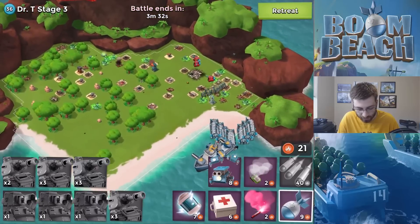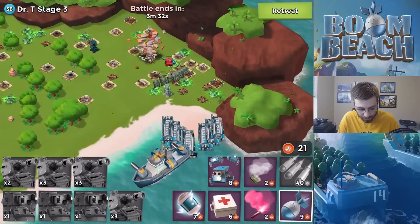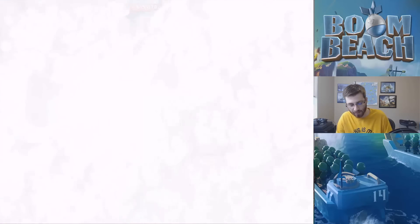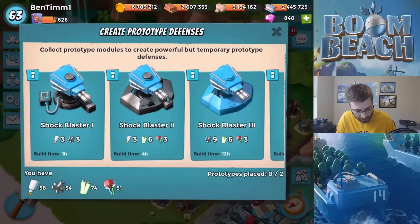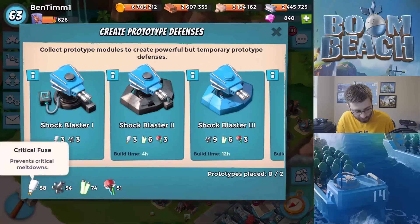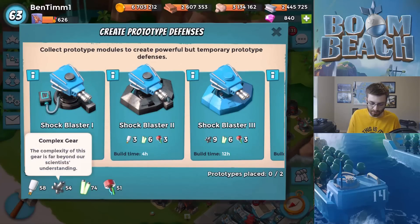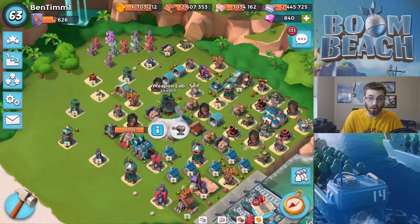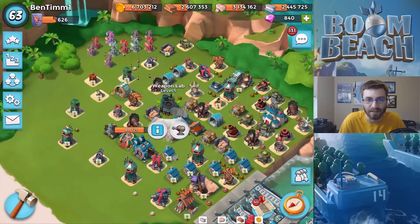We took out Dr. T stage three! We're getting prototype modules like crazy. That's actually going to wrap it up for the video. Weapons lab - complex gears are catching up to the critical fuses for once. Field capacitors are finally the lowest thing, which is weird because it's always been complex gears we never have. Hope you enjoyed the video, like if you did and subscribe for Boom Beach videos. See you guys later!